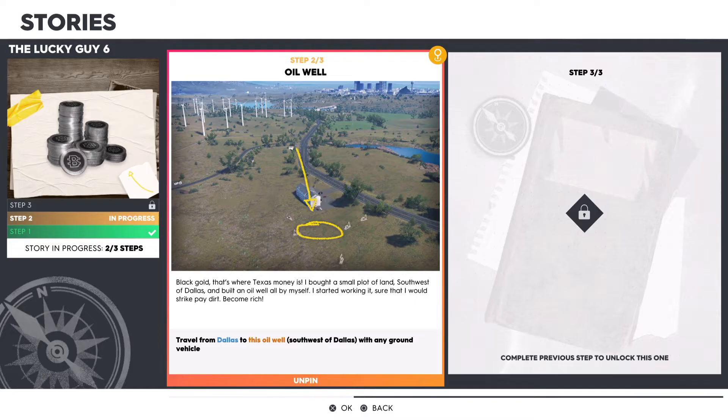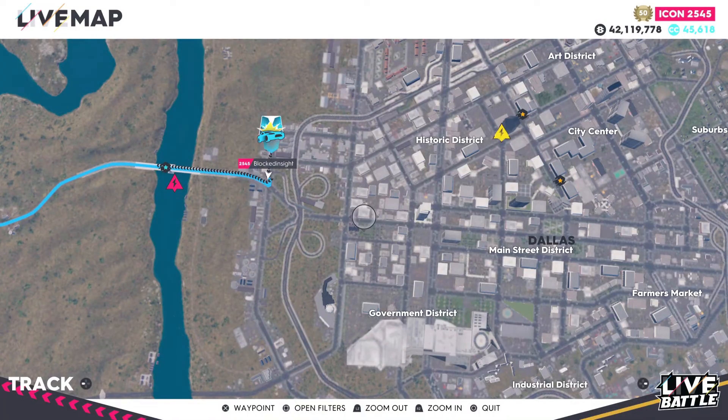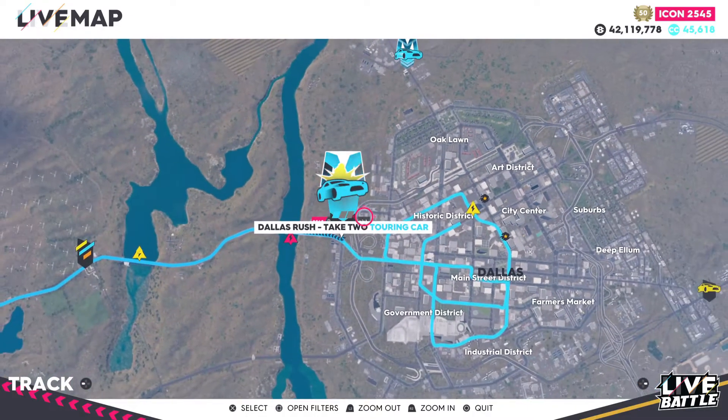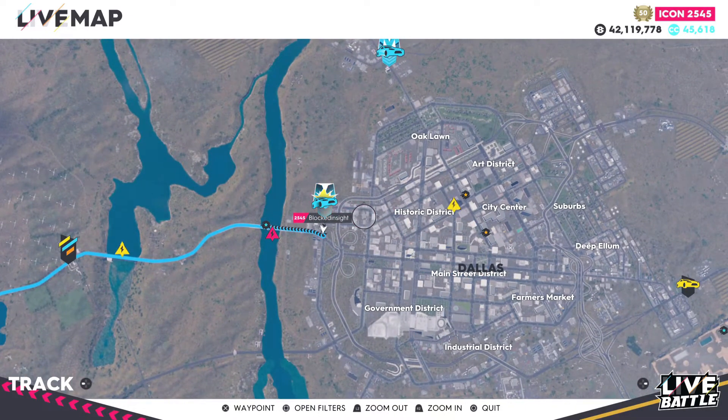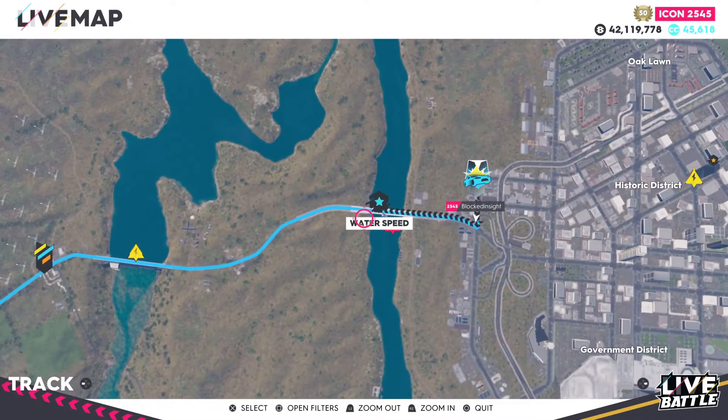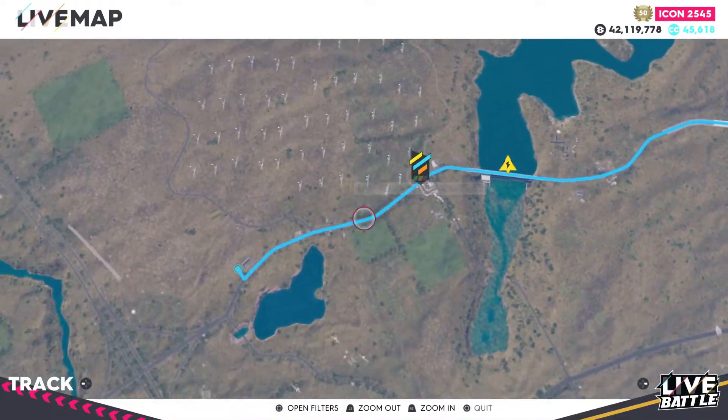Moving over to step number two: travel from Dallas to this oil well southwest of Dallas with any ground vehicle. I highly recommend spawning at the touring car race location, because you could leave from the house in step one, but this makes it much easier — about 2.5 miles away instead of 4.5. The oil well is pretty easy to find and will be located right over here.